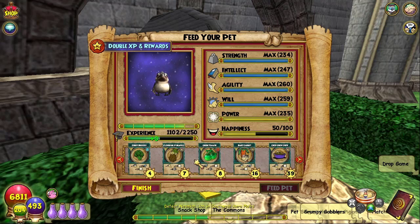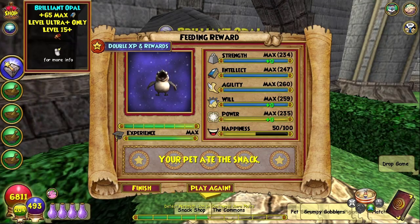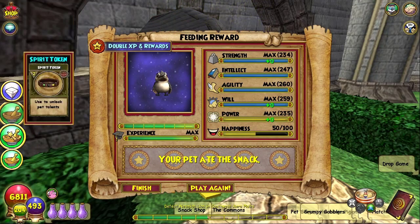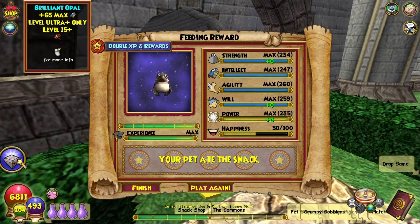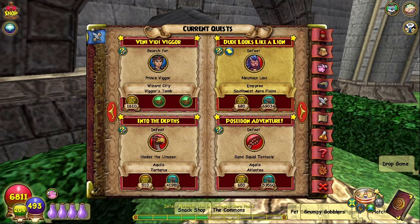Okay, we are back. Now we are ready to train it up to Ultra. We also get a jewel — I got a brilliant jewel. Talent token, harmonious token, spirit token, and a balance token. So that's how you get some tokens, but let me showcase how to get different types of tokens.